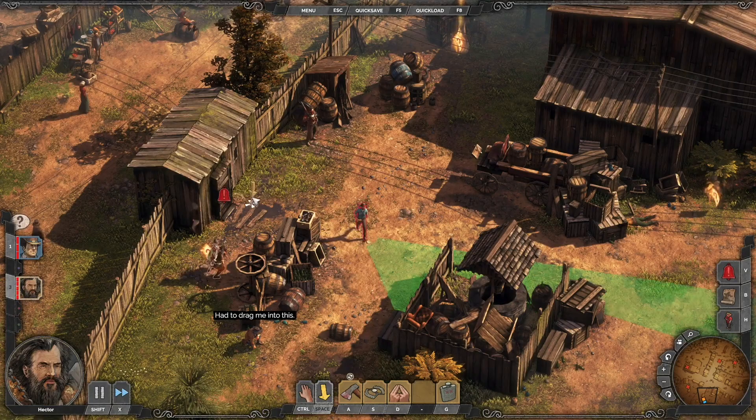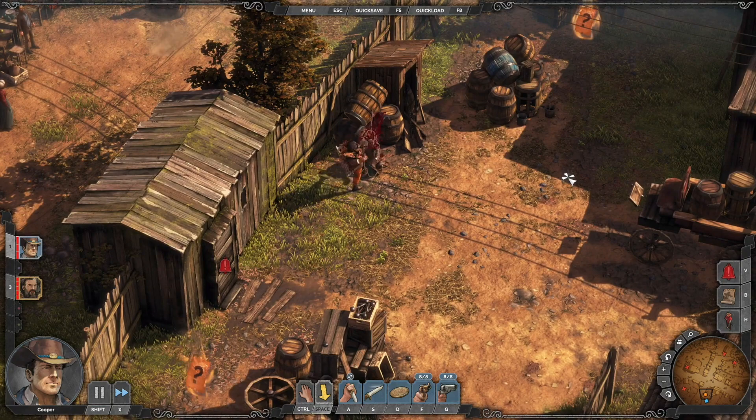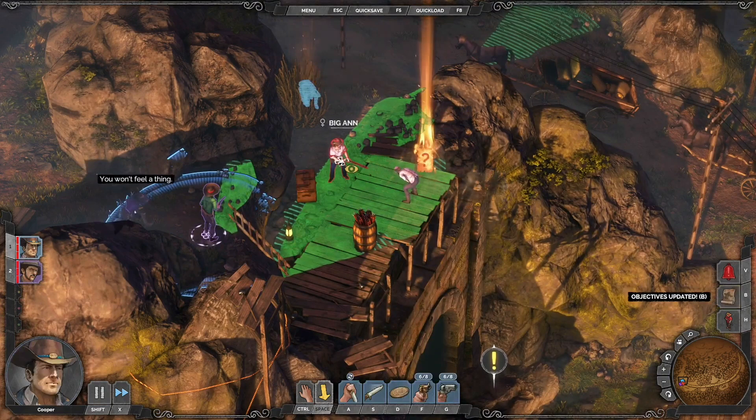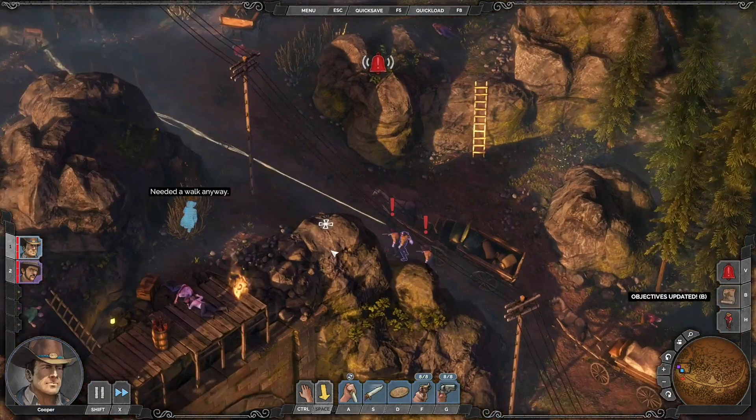Number 2 is Desperados 3. Who doesn't love a good old fashioned Wild West tale? Desperados 3 delivers in spades with a fantastic stealth action game. Expect superb visuals, excellent writing, and AAA voice acting. Don't expect this one to be easy, as it is designed as a hardcore tactical challenge. You'll need all your wits and skills to traverse each level and achieve the various objectives. Fortunately, you'll have a group of violent and creative characters to do just that for you.